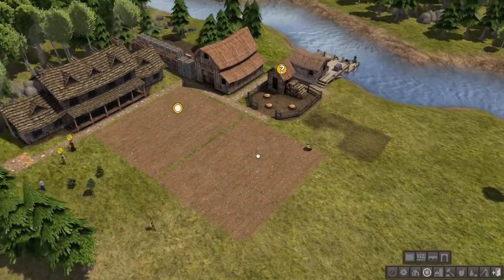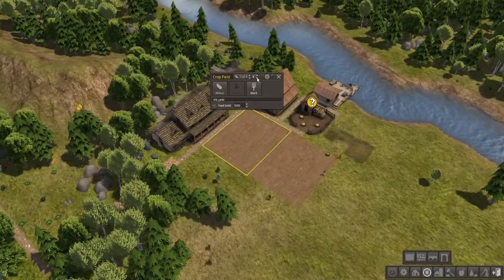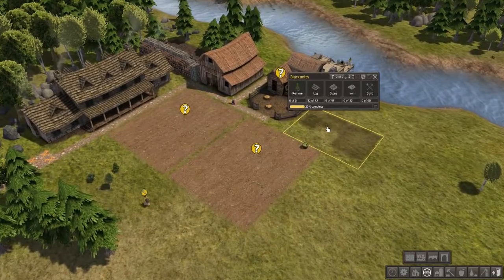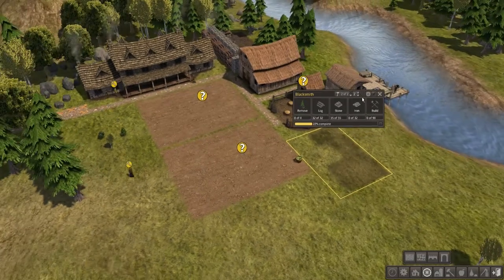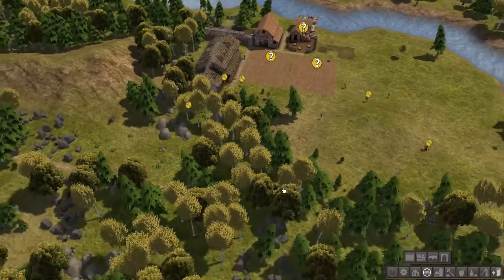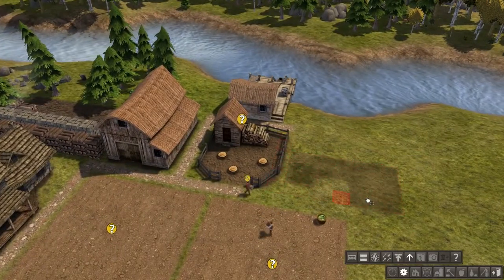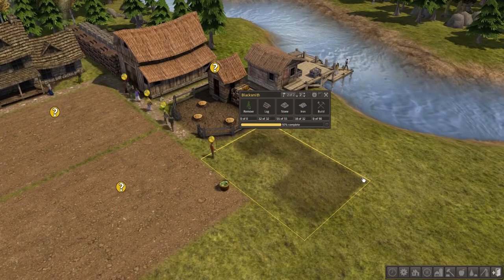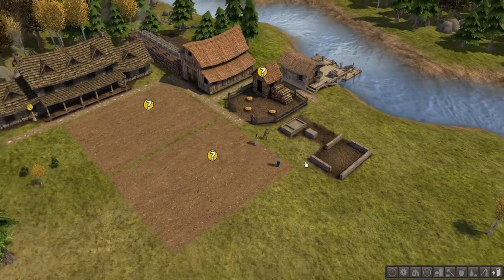We need to get this blacksmith up and running — we're out of tools. That symbol above their heads means they're out of tools, and they're not building it. We're good on stone and iron — maybe it's the logs. I'm going to go ahead and put a priority on that using the priority tool so they know this thing is important. There they go, now they're bringing stuff to it. They can't work efficiently unless they have their tools.